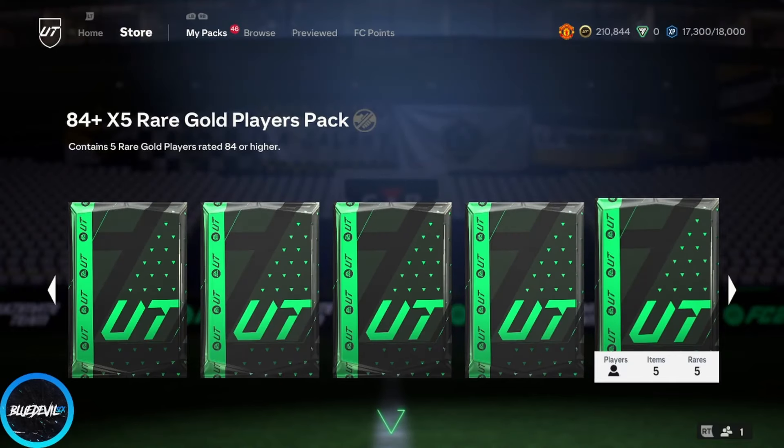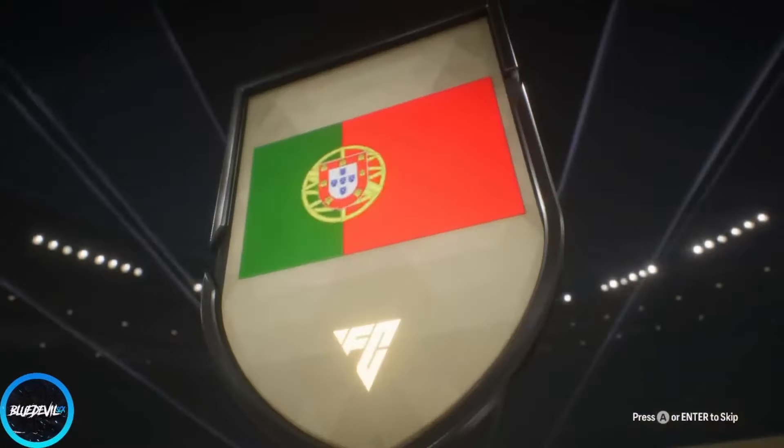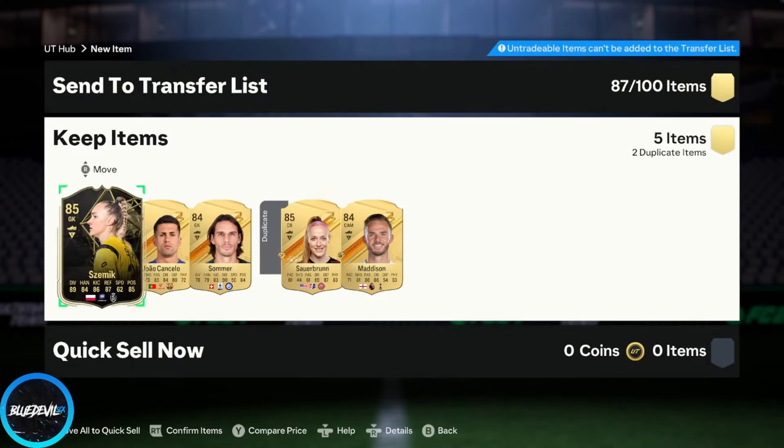It's probably even cheaper than that — 90s are 27k, damn. But good pull I guess for fodder. That 84x5 hit gave us a promo card. Next one — left back, it's a walkout, let's skip it, because we just want to see promos.